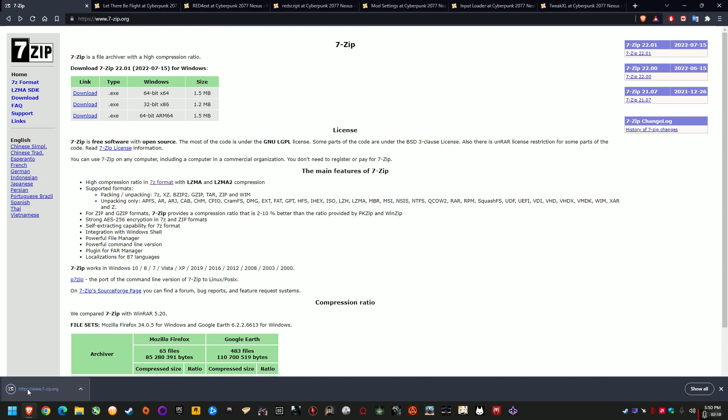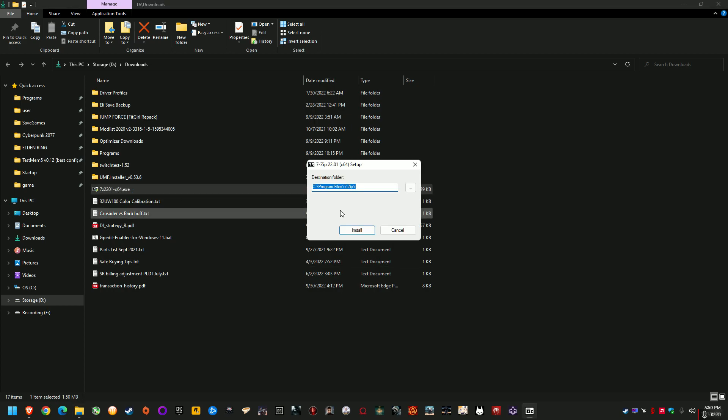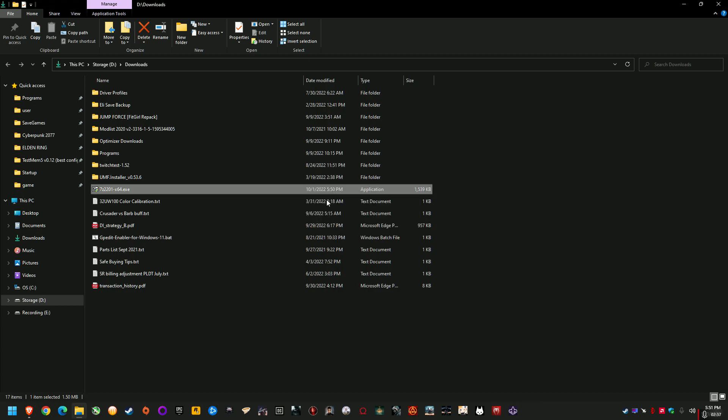It'll download somewhere, and then if you're running any Chrome-type browser or Firefox or whatever, usually when the download's done you can just click the little arrow and 'show in folder', and that'll take you to wherever it's saved. Then run it — it's an exe file that'll install 7-zip, and you can just click install and it'll do it. I've already got it installed so I'm not going to reinstall over the top.